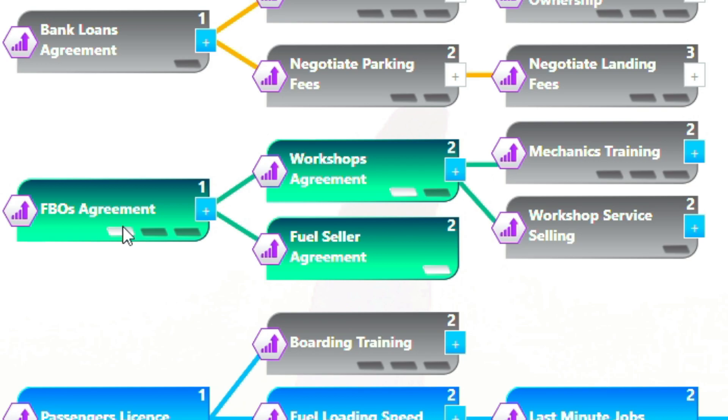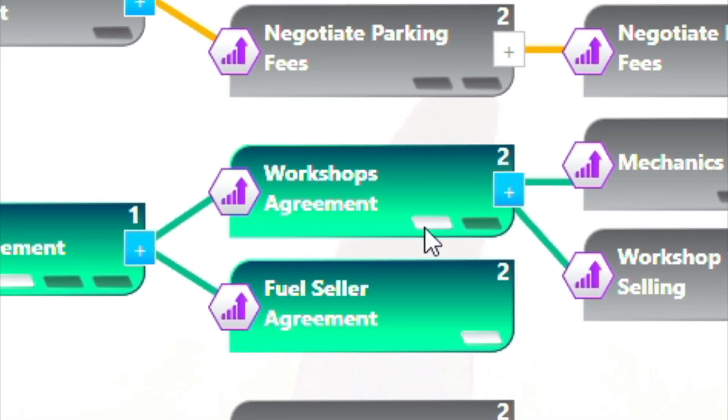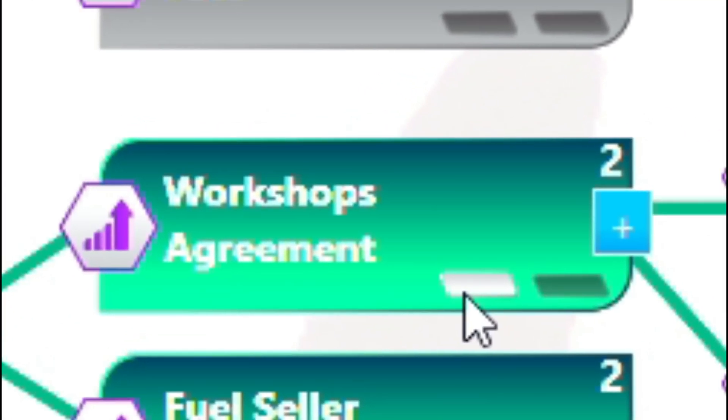As you can see in my Skills tree, I made this a priority as I wanted to make sure that I was getting fuel and maintenance at cost as soon as possible. The Workshop Agreement tab allows you to construct workshops at your FBO and hire mechanics to work on your own aircraft.